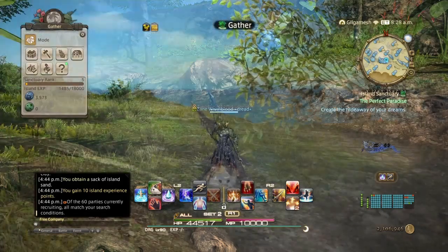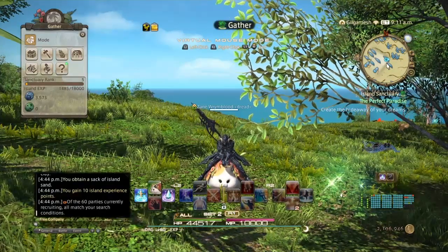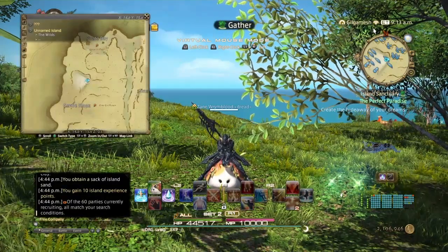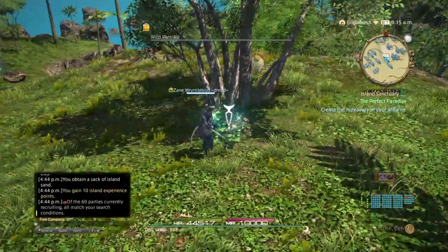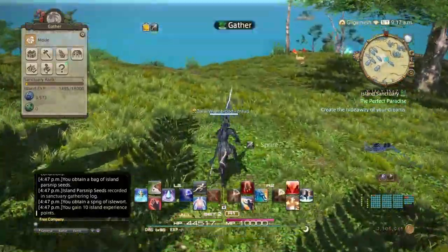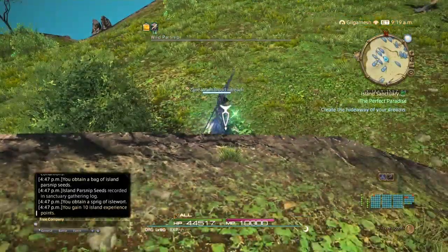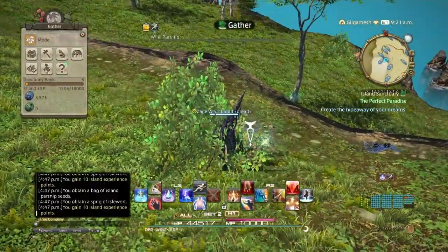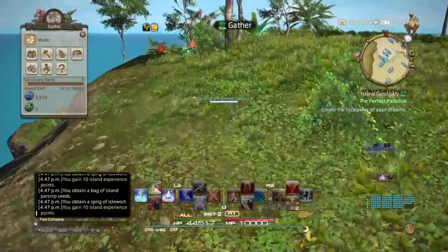In the Gentle Slope area, as you can see on the mini map, these are all parsnips. If you go a little bit further north, you'll find popotos where the chocobos are. Grab a couple of parsnips here — this is in the vicinity of the ores so you can double down on both without going too far. You also get isle wort here so you can kill two birds with one stone while getting your parsnips. The popotos will be a bit further down.